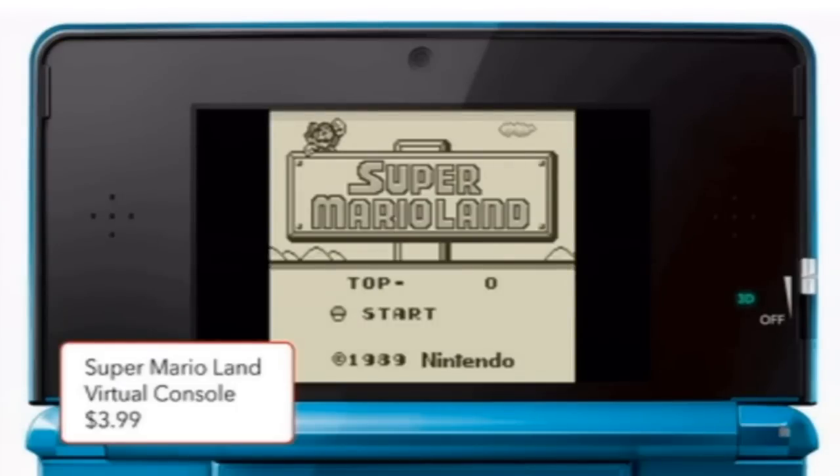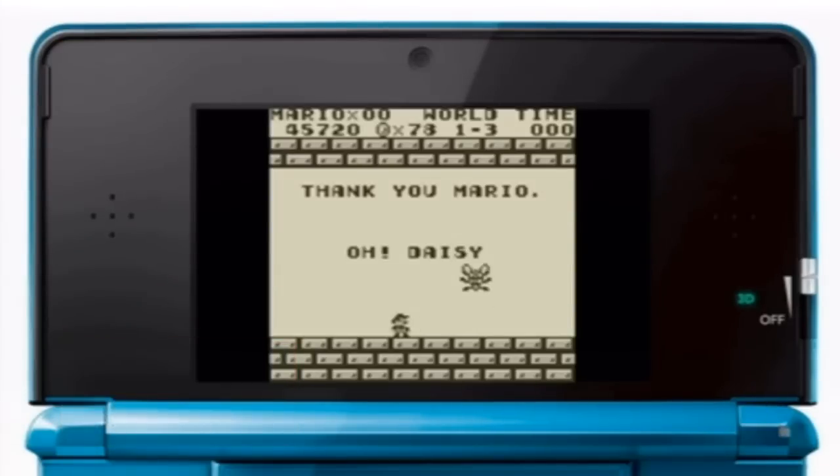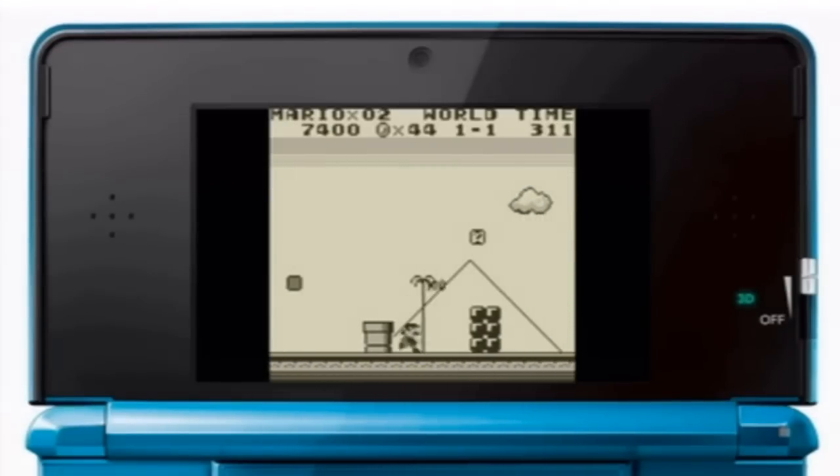Super Mario Land was originally released as the launch title for the Game Boy system. Now, thanks to the Virtual Console section of the Nintendo eShop, you can play this classic title right on your Nintendo 3DS. Super Mario Land is the first game to feature Daisy, Princess of Sarasaland. She's been kidnapped by the mysterious spaceman Tatanga, and it's up to Mario to save her. There are classic elements of the Super Mario games here, from question blocks and Goombas to Mario's enemy-stomping skills. But the game also has some features that don't appear anywhere else in the series.